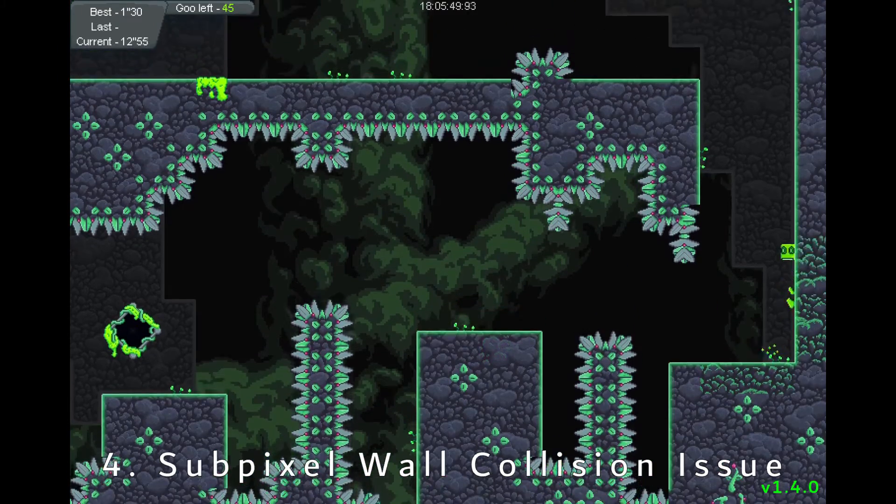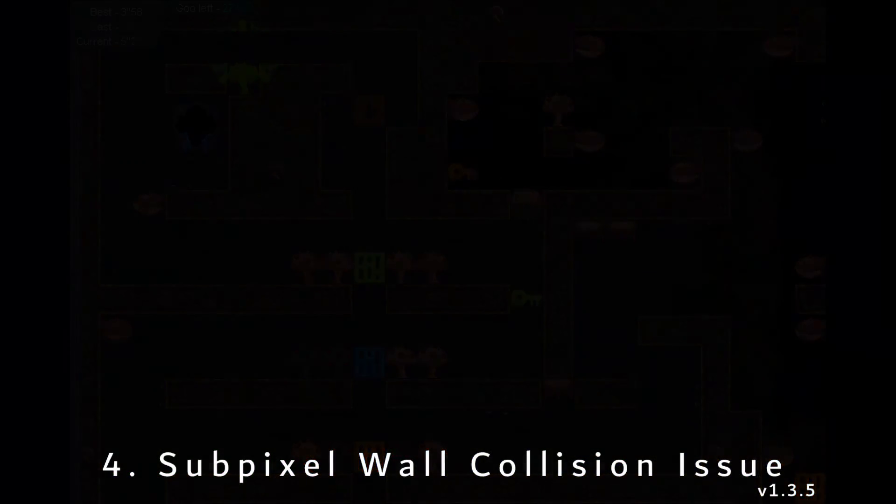It was a fun feature, especially for speed running, that allowed for a few interesting things. For example, on this level in the mushroom mantle, with the subpixel clipping you could actually get into these blocks that are pushing you around and clip into the walls in the right situations. That was kind of an interesting feature, but the gameplay wasn't quite consistent enough for what I liked, even though it was a cool speed running thing. So now you can't go into the walls like that because there's no subpixel movement into the walls like there was before.